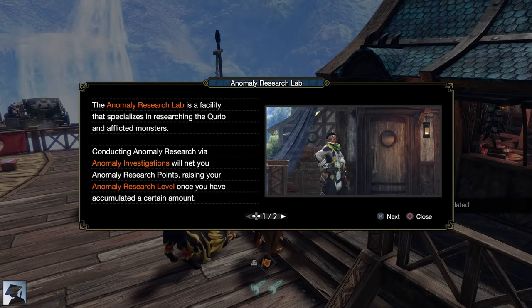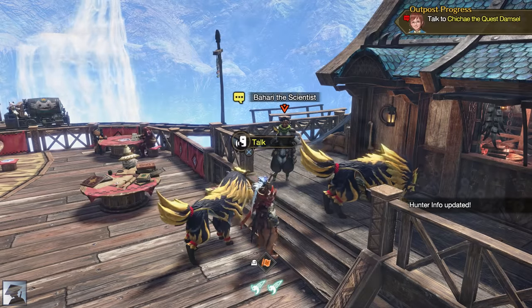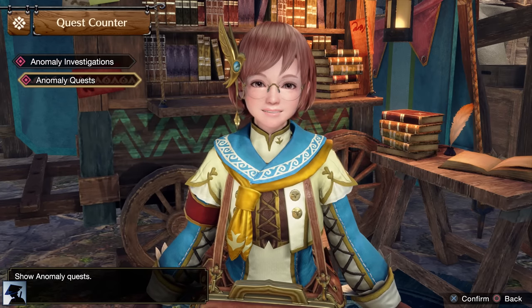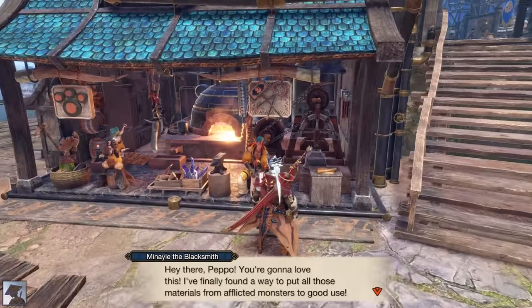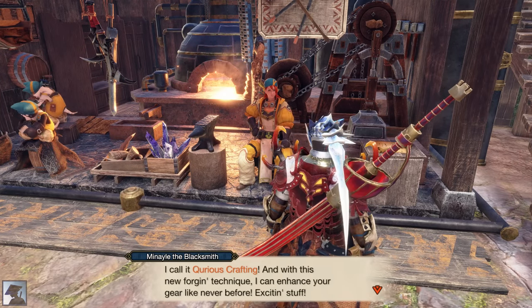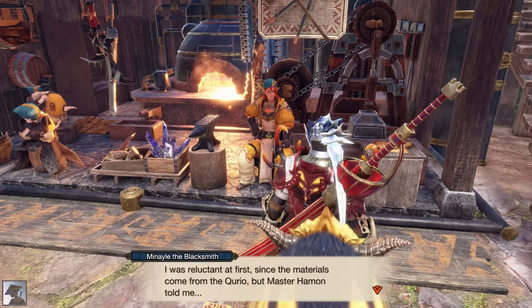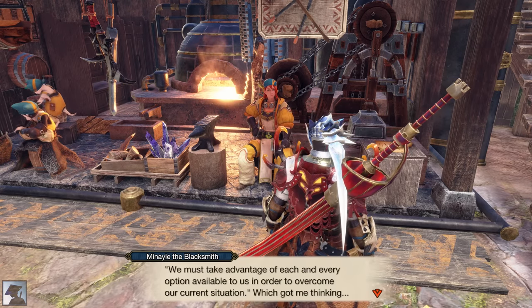You will get a research level that you can raise by completing Anomaly Investigations. These special quests feature Afflicted monsters, whose materials are essential to further upgrade most weapons and to craft new decorations. On top of that, after completing your first Anomaly Investigation, you will unlock Curious Crafting. By using specific materials dropped in Anomaly Investigations together with Afflicted Materials, you can augment your weapon and your armor. Anomaly Investigations and Curious Crafting are the core of Sunbreak's endgame.